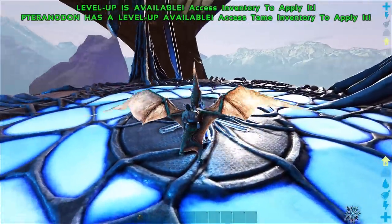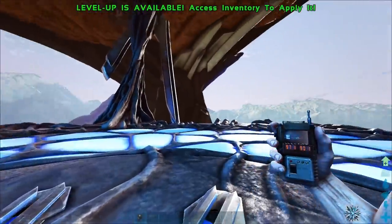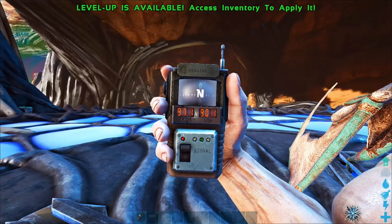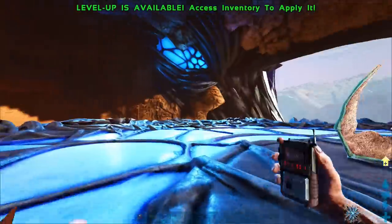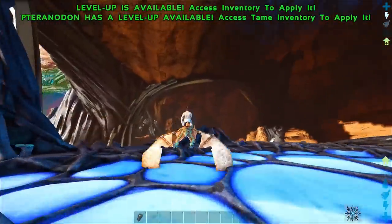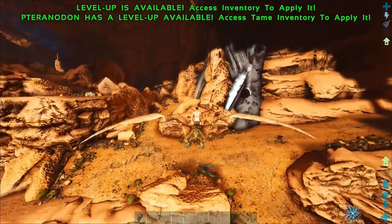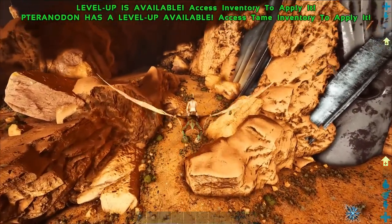That is the Desert Titan Terminal location. On the actual GPS itself, it's 97.1 latitude and 90.1 longitude once you're here — so it's all the way at the end of the cave. It takes quite a while, but it's not bad. There's just normal cave creatures: you got Arthropods, you got Onik, there's Titanoboa. I haven't seen anything super special, at least not in this cave, so it shouldn't be too difficult.